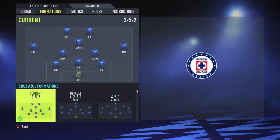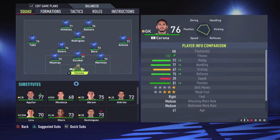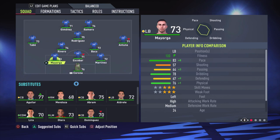The formation would be the 3-5-2 formation. Corona is the goalkeeper. Martinez, Escobar, and Mayo Gha are the center backs.